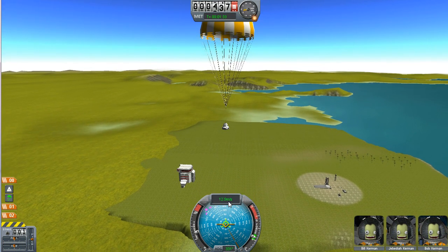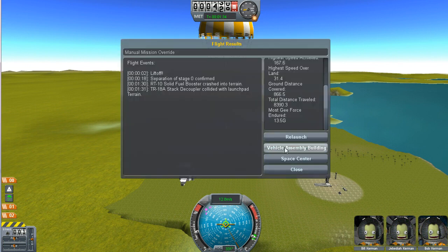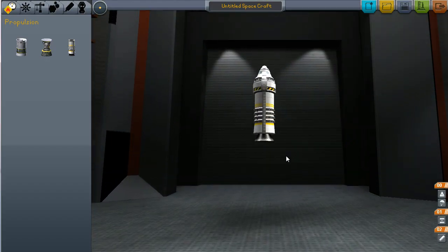When we get to around 500 meters, our parachute will open up — there it goes. We'll descend safely and the brothers will be fine. So let's make a little bigger rocket, because that didn't go very high.